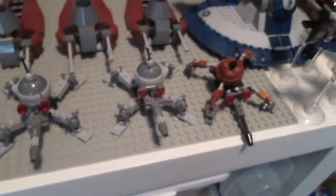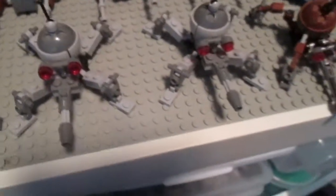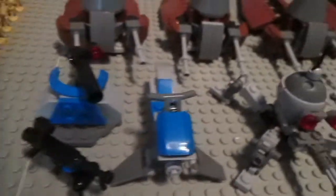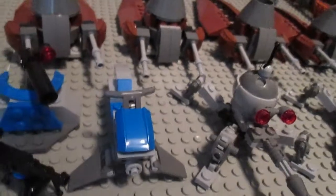There are 6 STAPs — 4 brown ones and 2 blue ones. Then there are 3 dwarf spider droids, one of which is brown and the other 2 are gray. There's some random Mandalorian stuff from the Battle Pack, like the gun, the speeder, and this thing. I also have 2 buzz droids right here, because I kind of forgot to show them off.